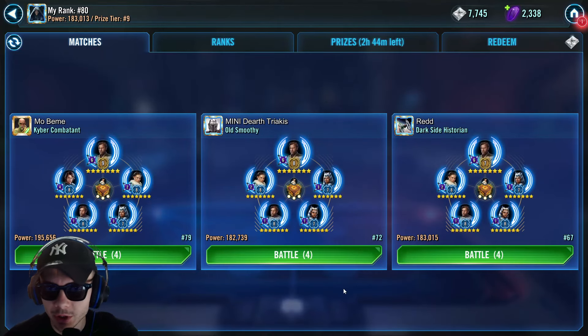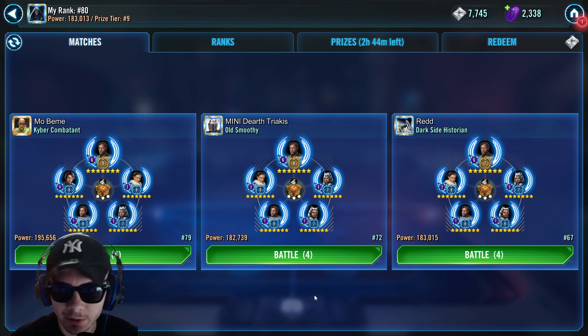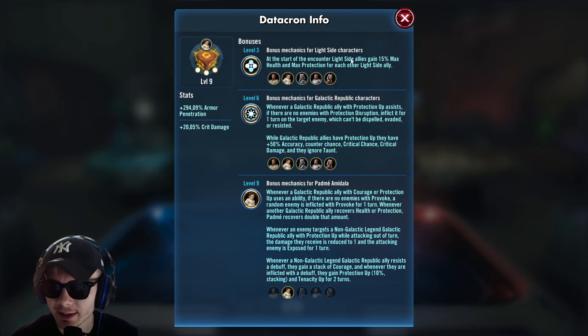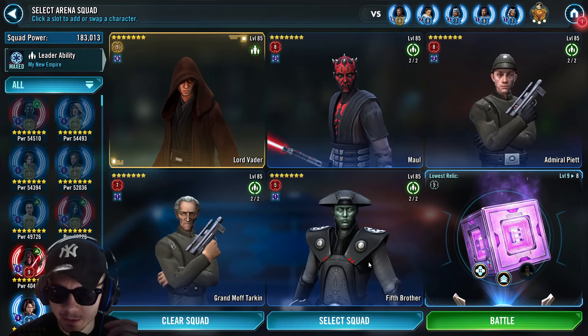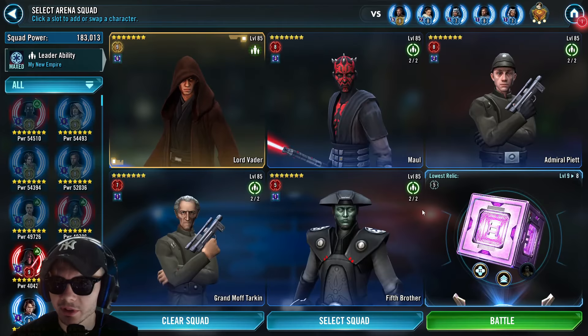Welcome to a new video. We did a Lord Vader datacron video a few weeks ago where we used the attacker level 6. Today we're going to be using the level 6 for the support, which I think is even better going up against this Kenobi datacron. As you can see, we're going up against a Kenobi where they have all the best stuff for datacron. Here's the lineup: we have Piet, Tarkin, and Fifth Brother as support characters — every time a support character fixes a debuff, we get extra critical damage for our attackers, and our supporters get 10 extra potency.